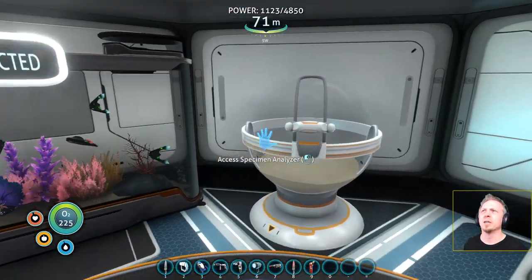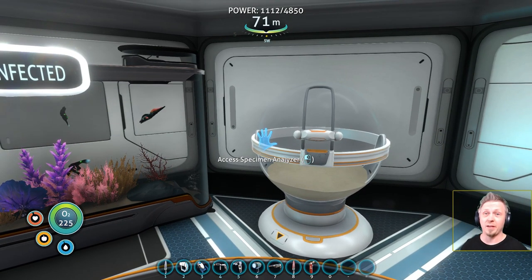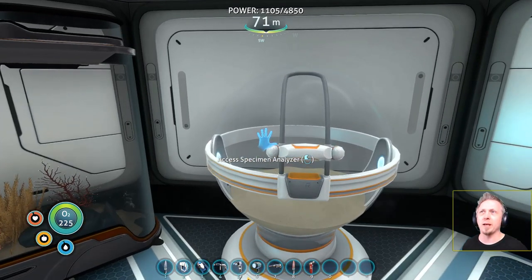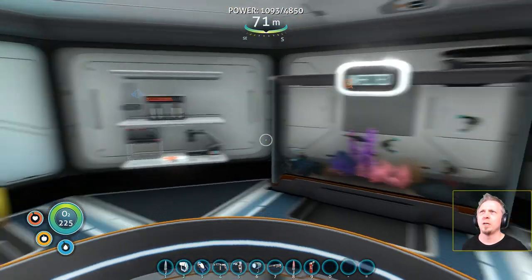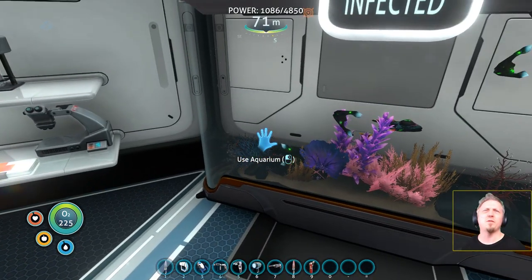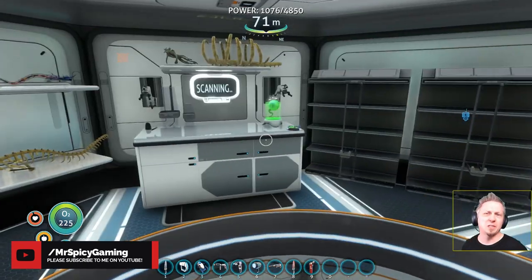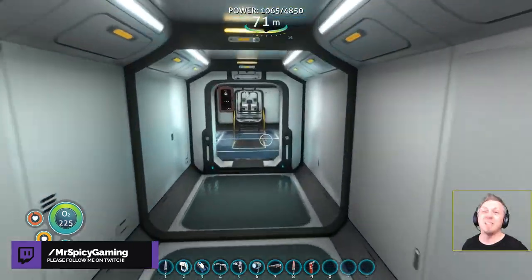I also added a specimen analyzer, which was originally in the game — sort of like the scan tool. It will hold stuff but it doesn't do any kind of scanning. I do have some more infected fish, a bunch of infected boomerangs floating around the area, but beyond that most of it is still the same and nothing down below in the big containment yet.